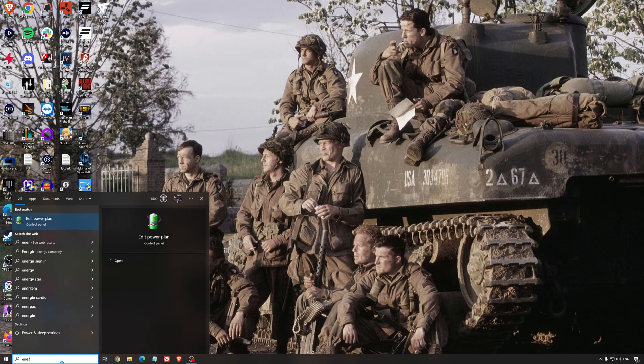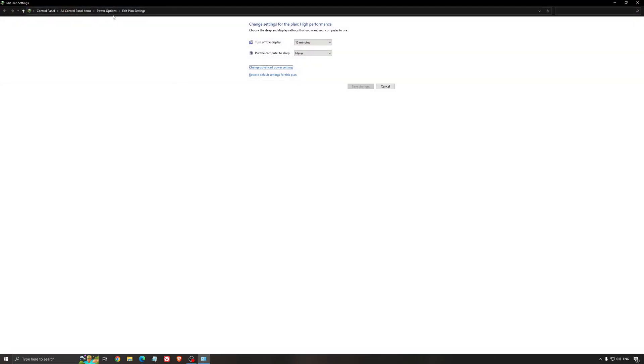Another thing I recommend is your energy profile. Type energy in your search bar, go to power options, and make sure you're running balanced or high performance. On a desktop computer it shouldn't be an issue, but if you're playing on a laptop, really make sure you're using a performance profile — either from Windows or a special profile from your brand like Asus or Dell. Sometimes when you unplug your PC and use battery, it stays on power saver, and you don't want that when gaming.